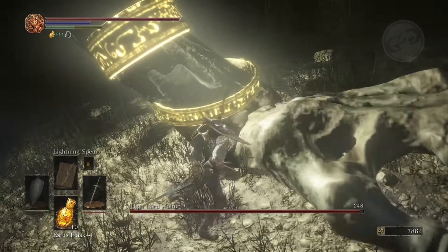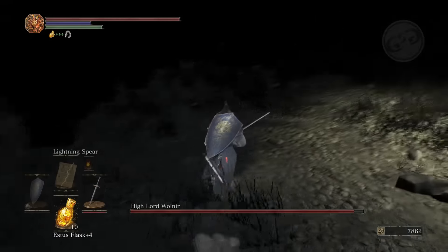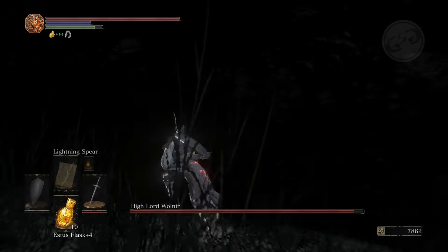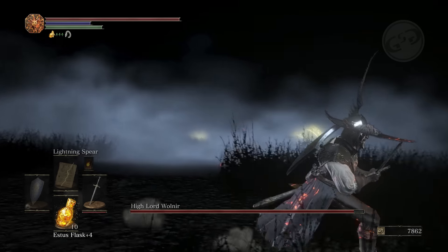Usually at the start of the fight when you are that close, he will take a swing and he likes to take a swing with his right hand. So if you get very close you can really avoid that — he didn't even swing on me. When he is raising his head up like that, that is his dark attack.